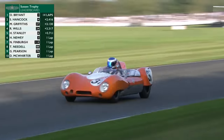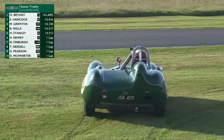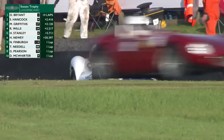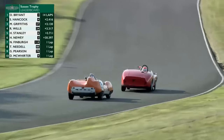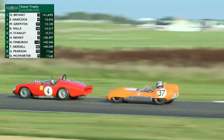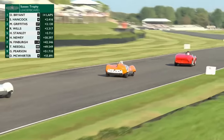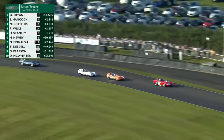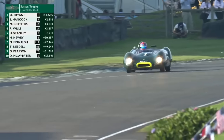First and second looks sorted but third is still to fight for on the final lap. Number 29 of David Porter has spun somewhere safely and rejoined, as has number 61 of Jeffrey O'Neill. Miles Griffiths in the orange Lotus is putting pressure on the Ferrari - I think the Ferrari has the pace down the straight though. It's the last lap. Wills tries to dummy Griffiths one way going down the back straight, but Griffiths gets it stopped at Woodcote and covers off the line.